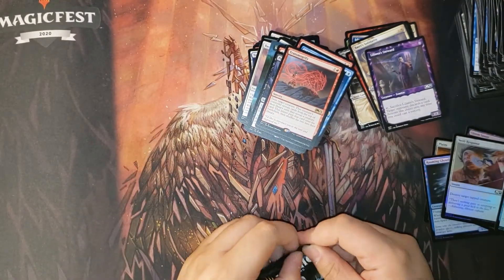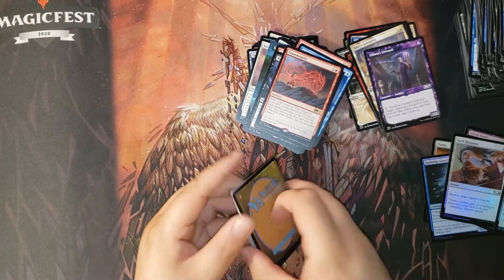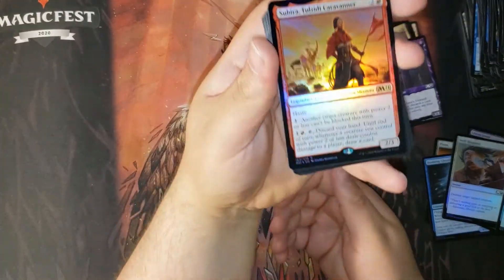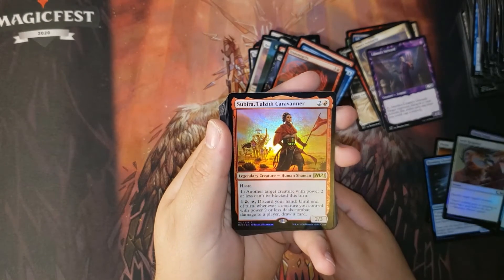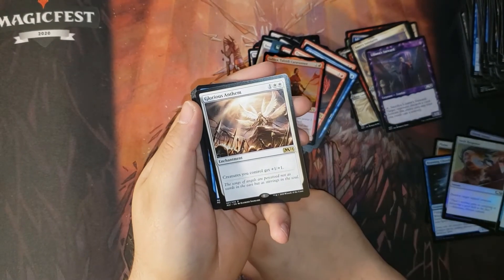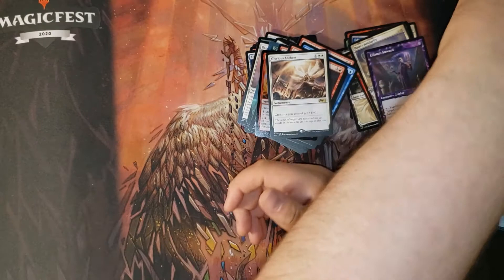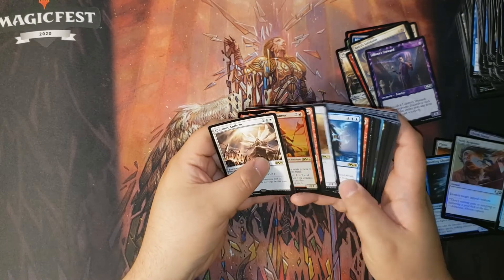Last pack — be a mythic, be a mythic. Not a mythic, but another rare: Hufwil Silpria, the Glorious Anthem. Sometimes this happens — you open a box and don't open a lot of mythics. If we rip through this real quick: three mythics total.